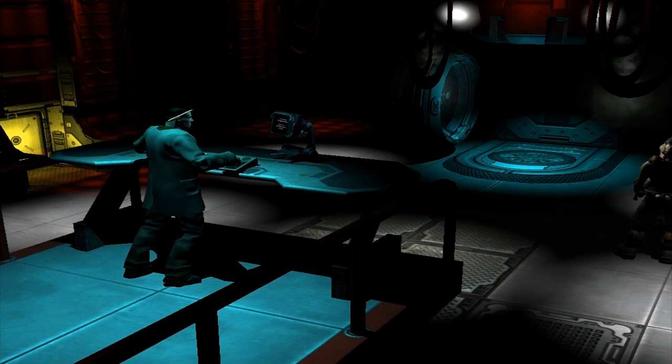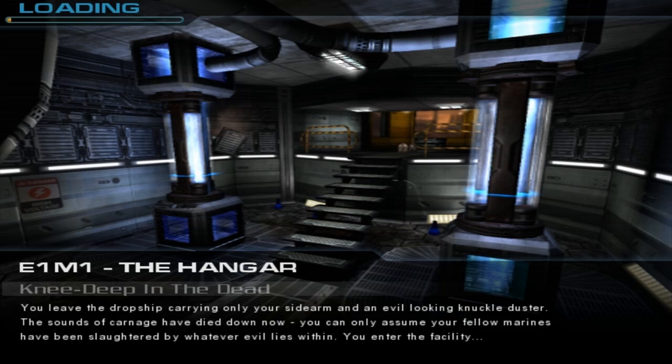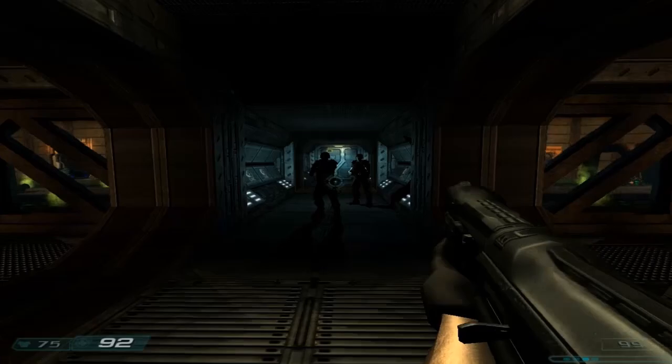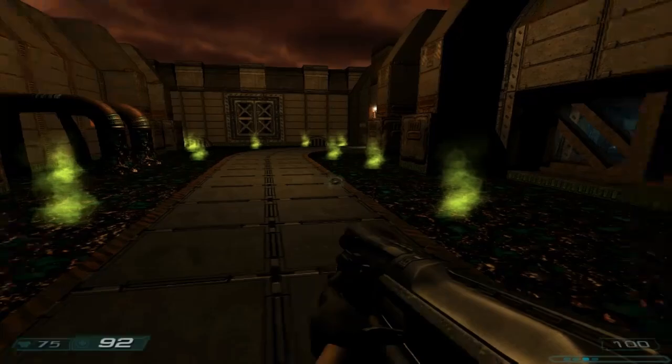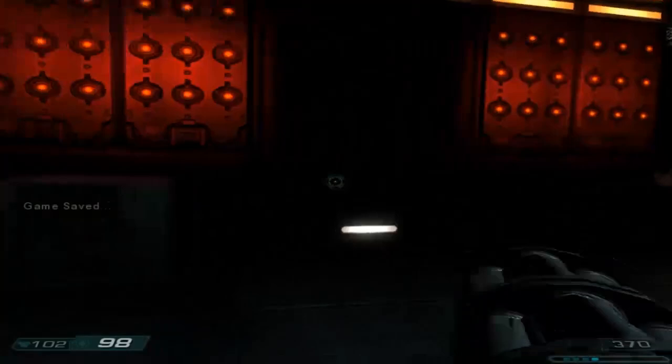Believe it or not, the game does have a little bit of story. You have the option of viewing a cutscene that sets up the story for Doom. It looks good enough, but most times I just skip the bloody thing. There are also a few story bits in the beginning of the various levels, and they are usually a bit humorous. Classic Doom 3 is just that — Doom with Doom 3 graphics — and it works really quite well. It is a fairly short mod and can be completed in only about two hours, but it's a damn good two hours that leaves you wanting more.